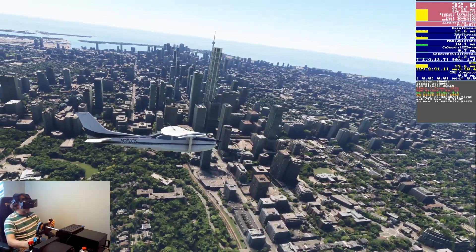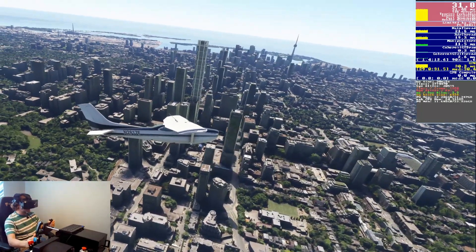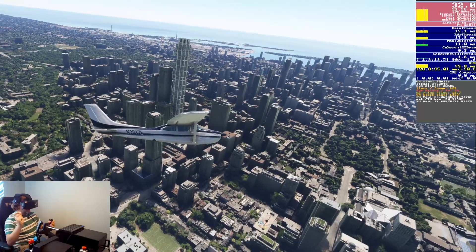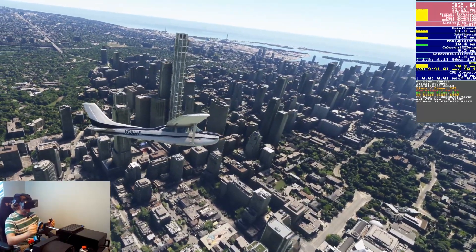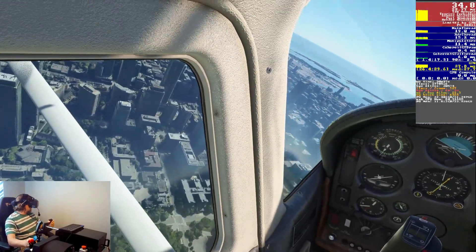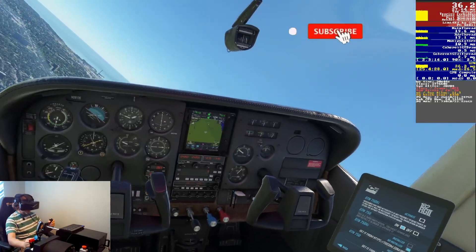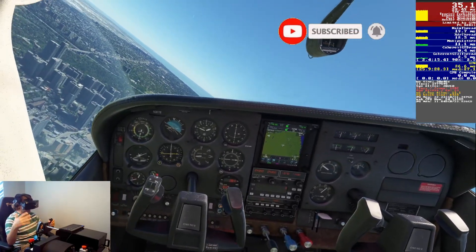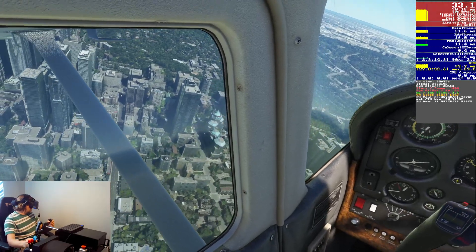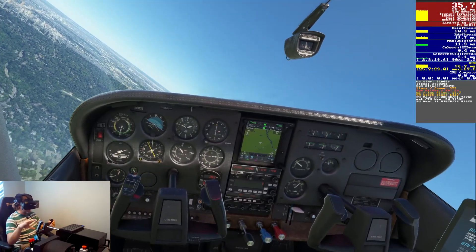Now this is beta software, but I thought this would be interesting since I know many of you are upgrading from a Reverb G2 and perhaps haven't got enough money to upgrade your GPU as well. Right now I am running at full native resolution over a very heavy resource-intensive area — Toronto with photogrammetry — at pretty much ultra settings, just to give my computer a really good workout. We're getting around 35 frames per second, dropping to around 33-34, sometimes 37, so around that ballpark.